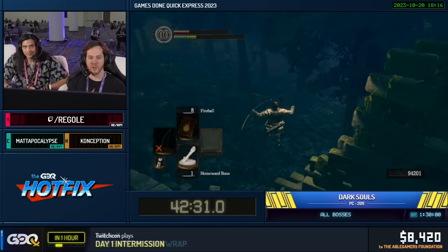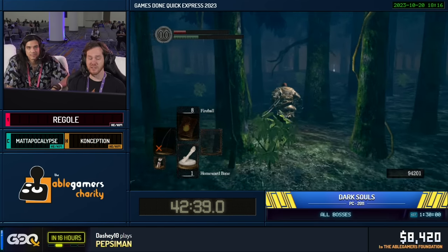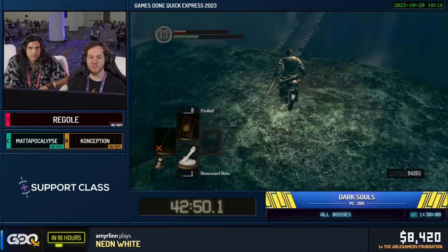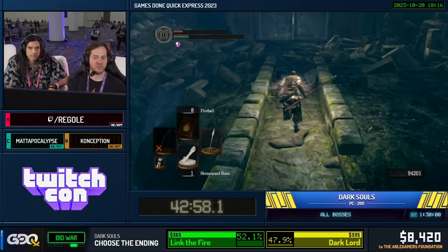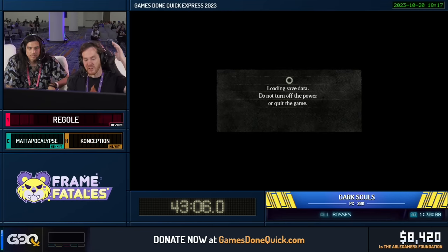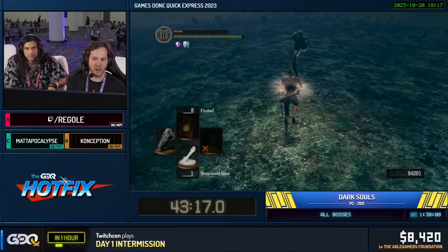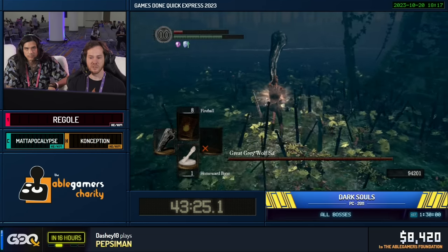Now we're heading to Sif. We're basically just cleaning up bosses before the DLC now. Normally you would actually do Sif and Butterfly after the DLC, but because of losing that bonfire when we take our safety bonfire in the DLC later, we're doing them now. The reason people usually do these bosses later is mostly just to get to the DLC earlier, since the DLC is one of the most difficult and random parts of this run. Sif can be a pretty annoying boss — he likes to jump around a lot. When you get a fast Sif fight it looks really fast, but you can get some really bad ones.